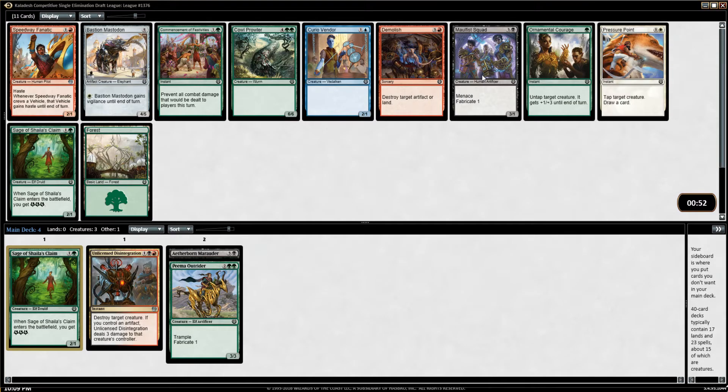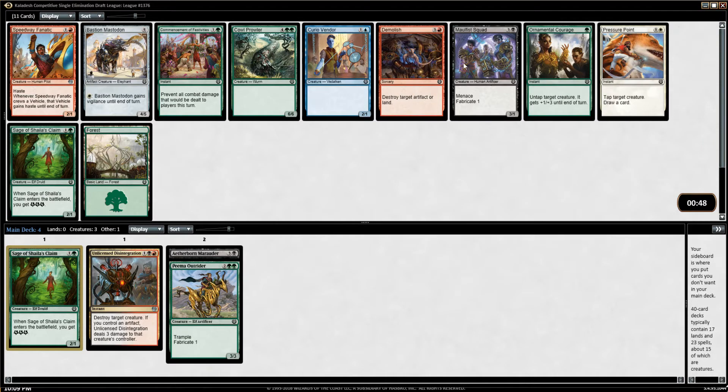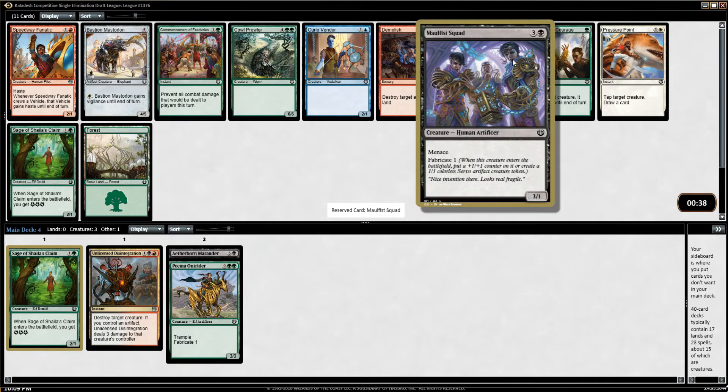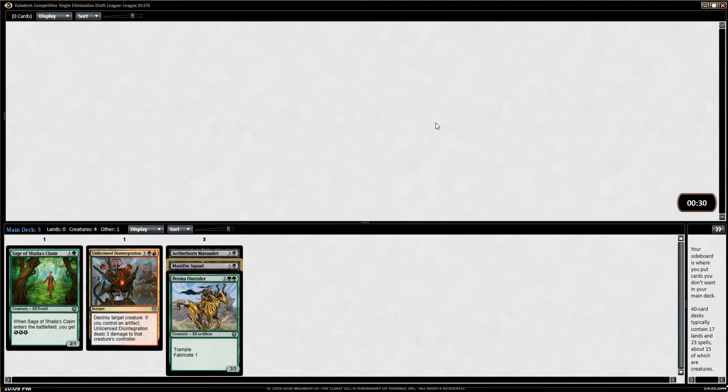Another Sage in the pack. There's also Malfus Squad, which comes in with a plus one plus one counter if I want. I might take the Malfus — the issue is that's our third four-drop and we're only five cards deep, so 60% of our deck would be four-drops. That's a bit of an issue, but it's enough better than Sage that I'll take it here. It also goes with our theme.